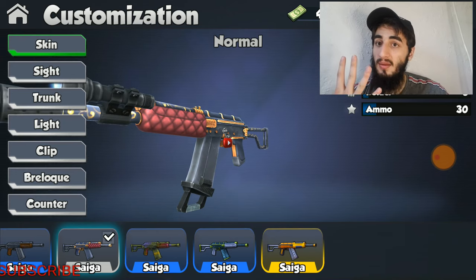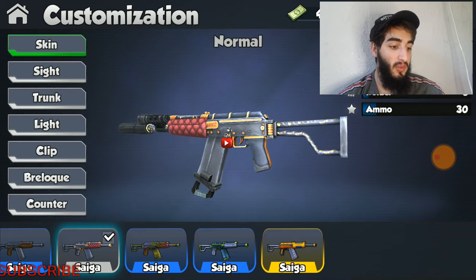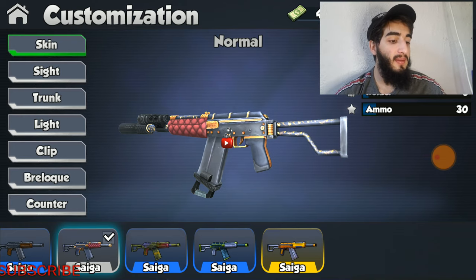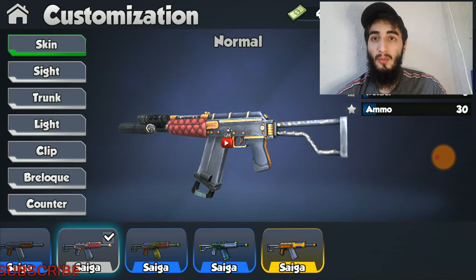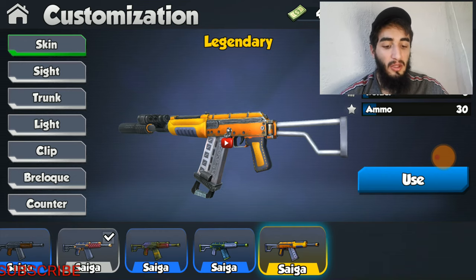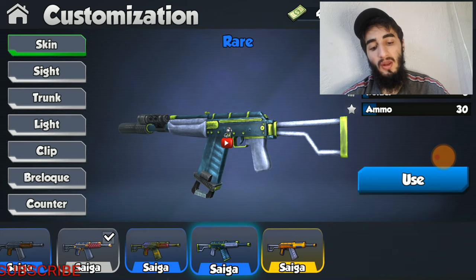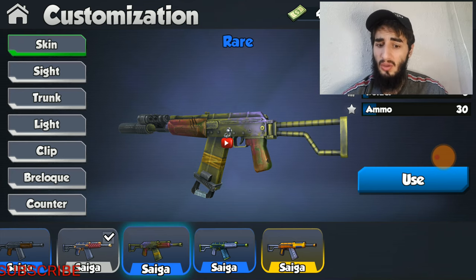We have four skins for this weapon. The first one is gorgeous — and I don't know why that's the normal skin. It's really luxurious with a nice padding on the grip and a gold lining, which looks absolutely fantastic. Then we have these ugly ones that are rares and legendaries. The legendary is a yellow and gray one, and the two rares are blue and green, and a really nasty zombie-looking one.